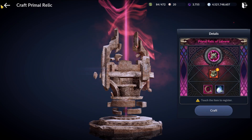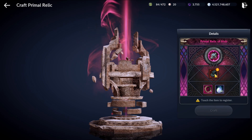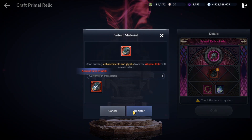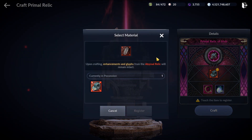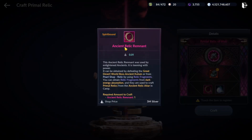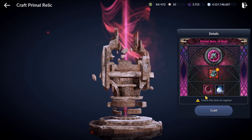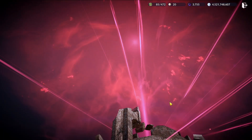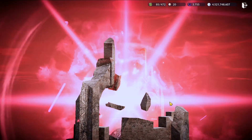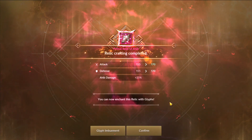Let's go back to Ahib and register this Ahib red relic. This is what we got just now from pulling our relic fragments and 1000 magical essence. Let's craft. And there we have it — our pink Ahib relic.